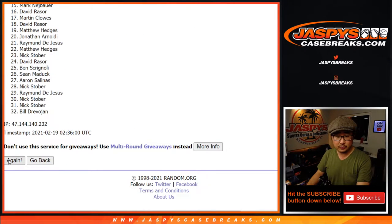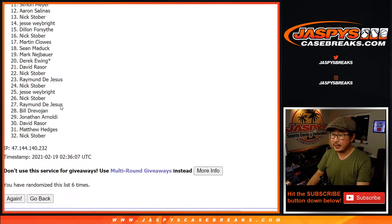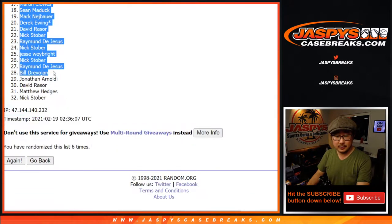Rolling six times for names: 1, 2, 3, 4, 5, and 6 — final time. After six, we've got Martin down to Nick Stober.